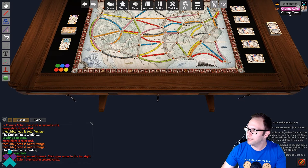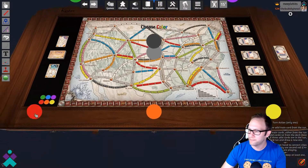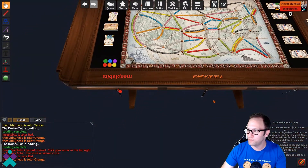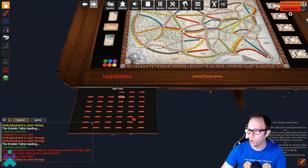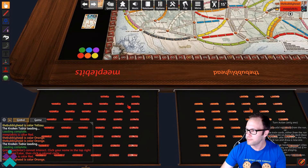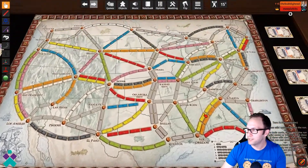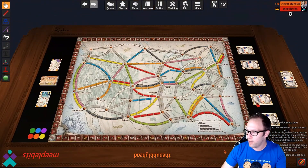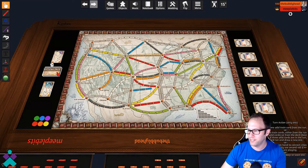To begin, we're each going to select a color — I'll pick red like I typically do. Once you've picked your seat, you'll be able to open the drawer of trains and reveal them to you. Next, you're going to need to deal out the train cards to both players as well as the track here, and the tickets.